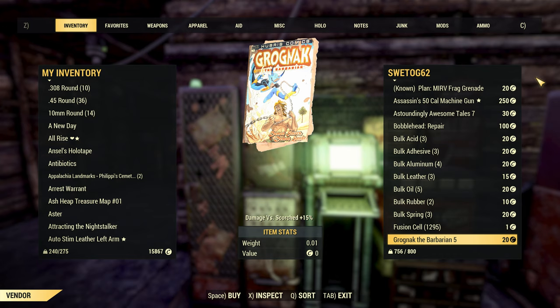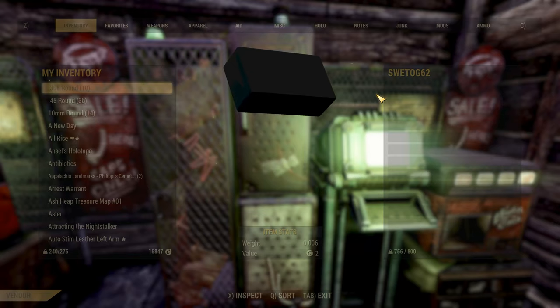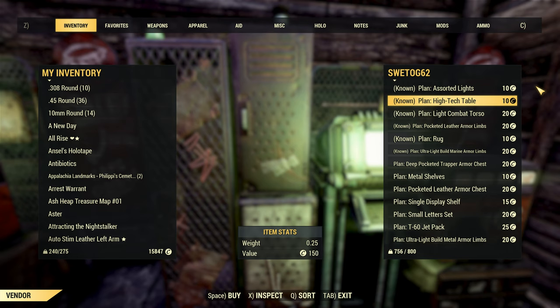To build a vending machine, head into your camp build menu and scroll along until you reach the vendors tab. The vending machine is nice and cheap to craft, only requiring a handful of steel and wood. You can make a maximum of 4 vending machines at your camp, and each has 30 slots to place items, meaning you can have a maximum of 120 different items for sale. Note that's different items — if you want to sell 500 .45 bullets all at the same price, you can stack them together and they only take up one slot.